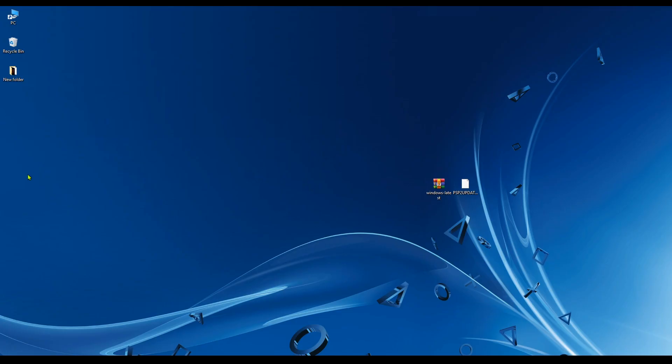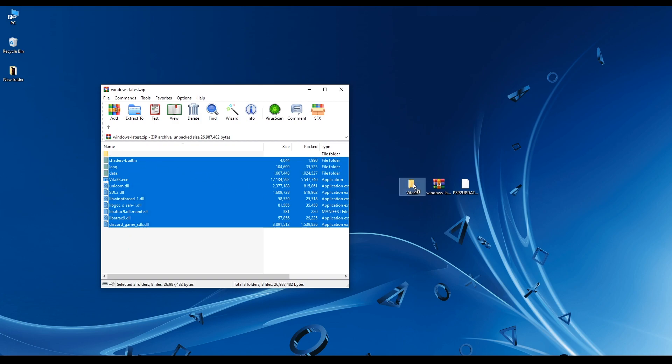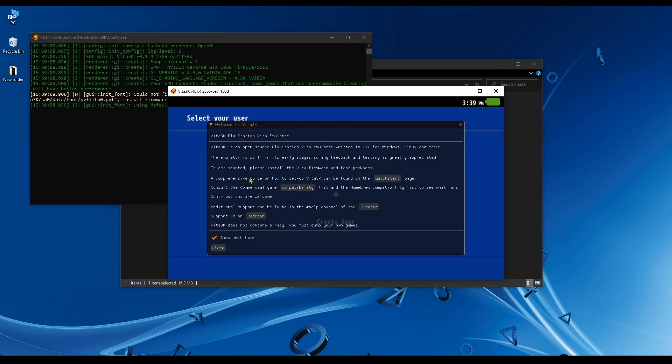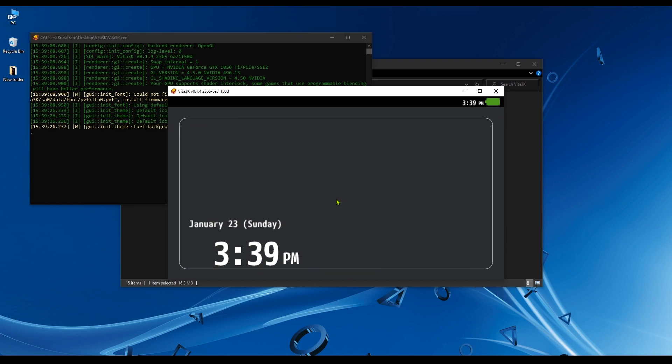Now we have the two files necessary to set up the emulator. Create a folder and extract the contents of the emulator to it. Simply extract the content to this folder, then delete the compressed folder since you don't need it anymore. Double click on the Vita3K executable and click close. Now create a user, give it a name — you can also change the avatar — then click confirm and click on your user. And now you're in.